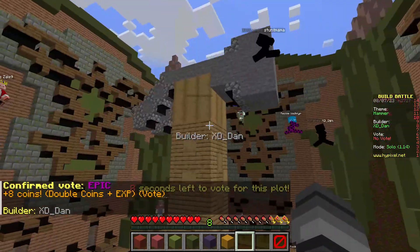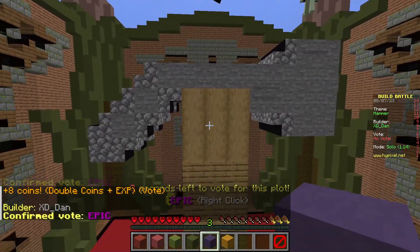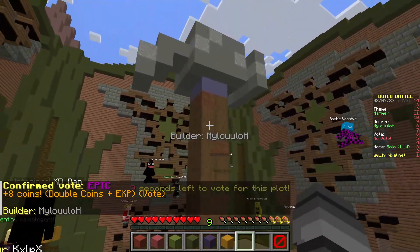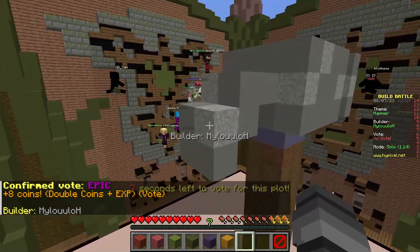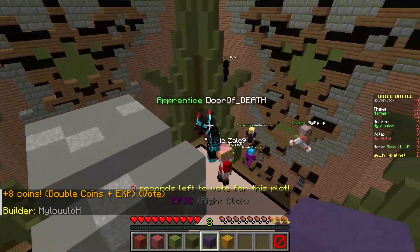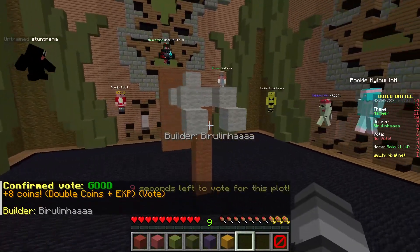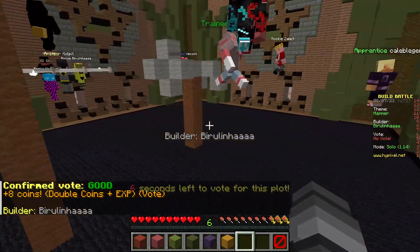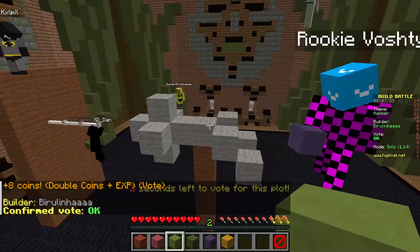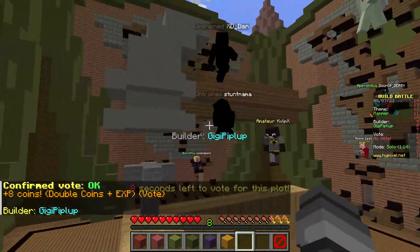Oh that was pretty good — I'll give this an epic. I like the way they did the prong things, like the nail remover part. I'll give that a good. Small hammer with a nail in the wall — it's okay, I bet they just built this really quick.